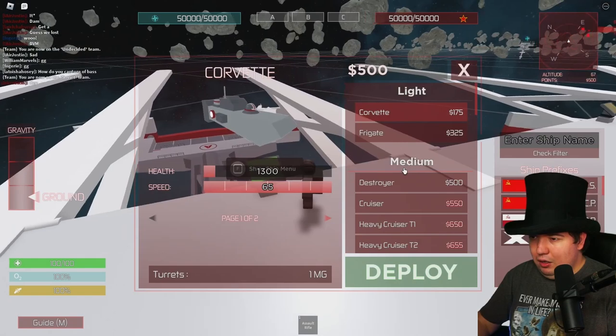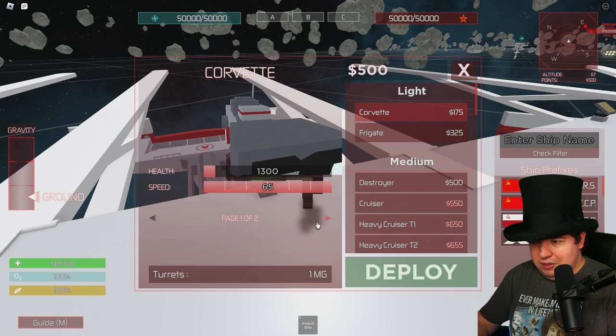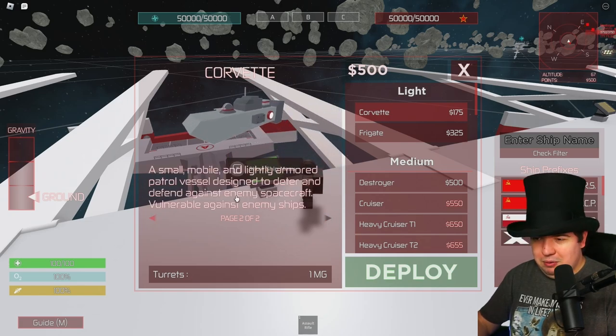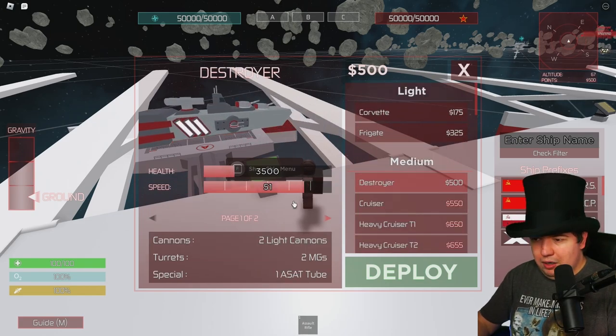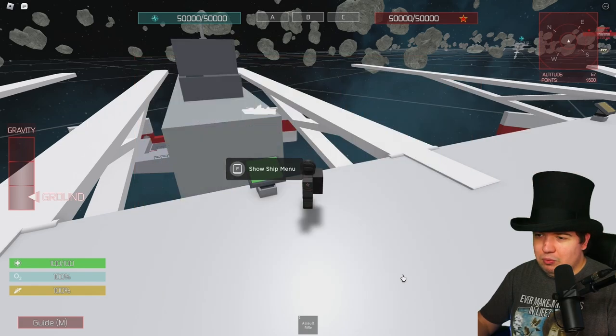For now, I'm going to spawn in one of these ships. Let's see — Corvette. It shows what kind of weapons it has: small, mobile, and lightly armored patrol vessel. It gives you a little description about them and how they're used. I can spawn in a destroyer — that's a medium one. Two light cannons, two MGs, and one asset tube. I don't know what that is, but we're going to spawn this in.